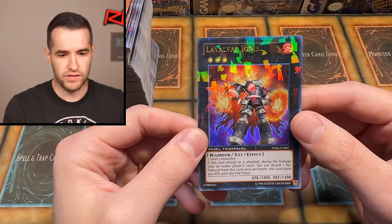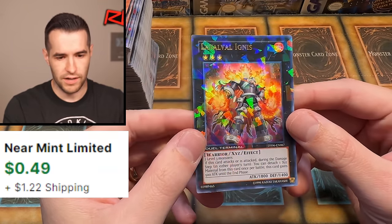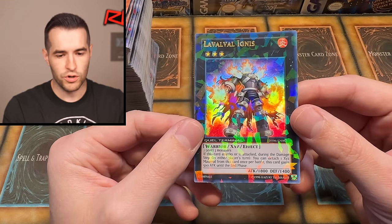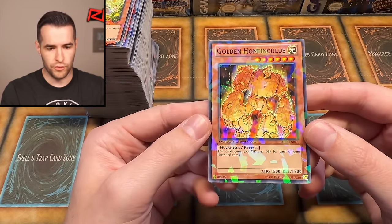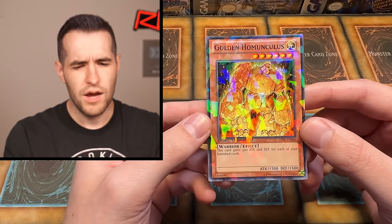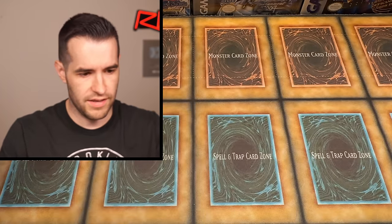Here's an ultra rare — Laval Vol Ignis. As you can see, that's definitely a gold name and it has the hollow background. So that is an ultra rare from the set — very, very cool. So we've got a rare, a super, and an ultra so far. Golden Homunculus — this comes in a promo of some kind, one of the video games I think.